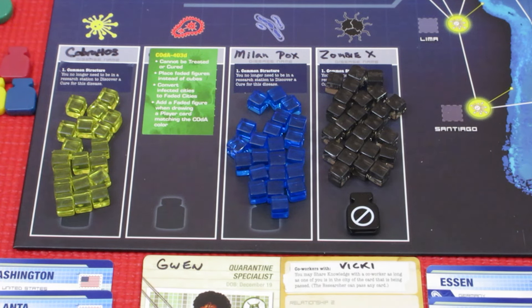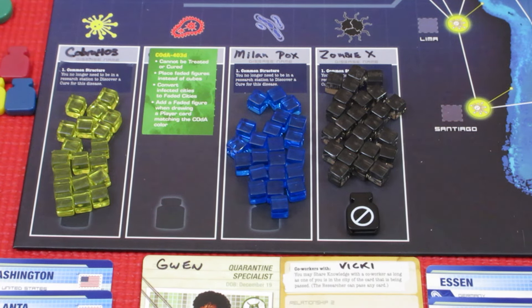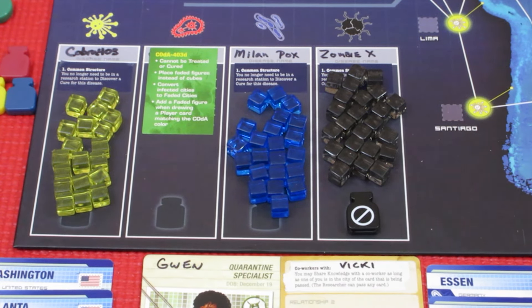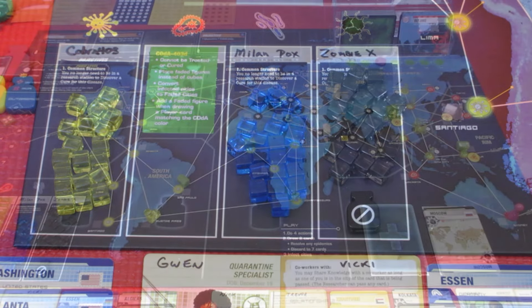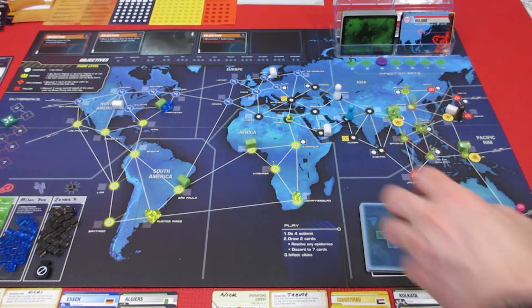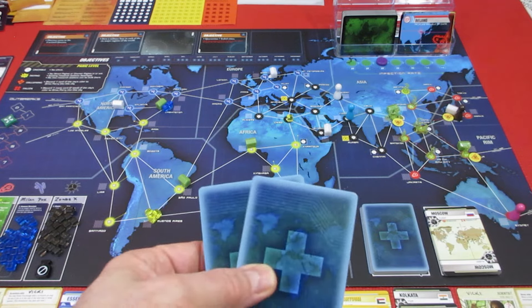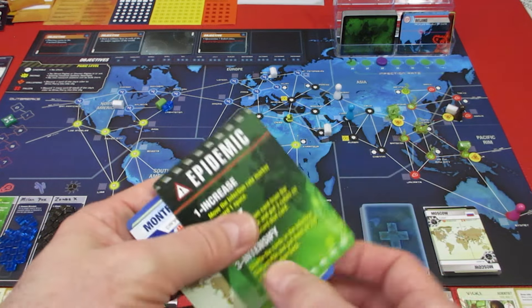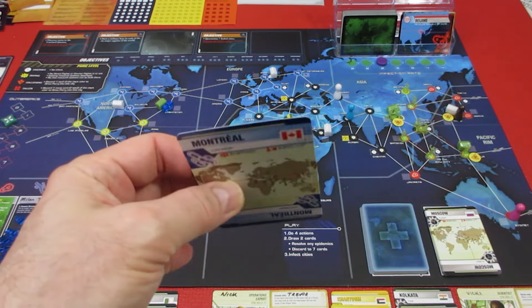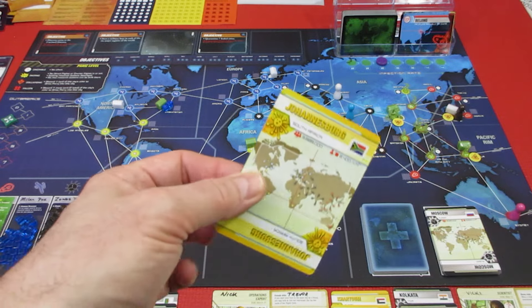Now he's going to be drawing two cards. Currently he's got two red cards, two yellow cards, and three blue. Let's get him pulling cards and then we have to infect some cities. Pulling a couple of cards - I cannot see how we could possibly evade an Epidemic this entire round. Oh god, there it is - oh, Montreal! He has four yellow cards now. He has to get rid of one - he'll get rid of Johannesburg.